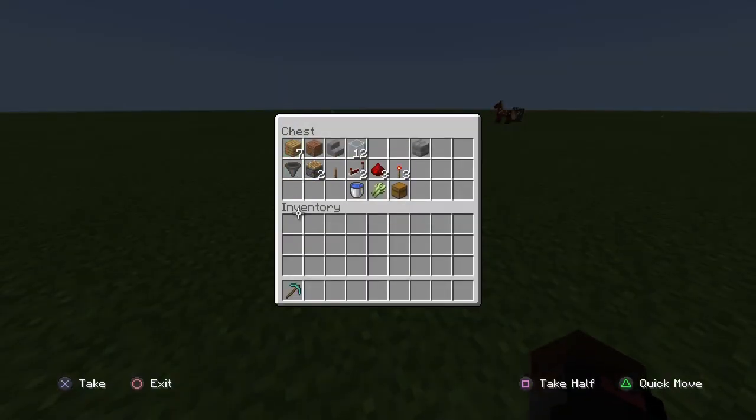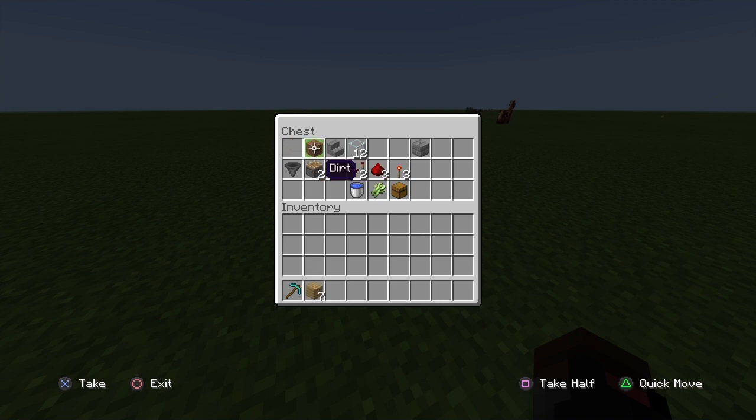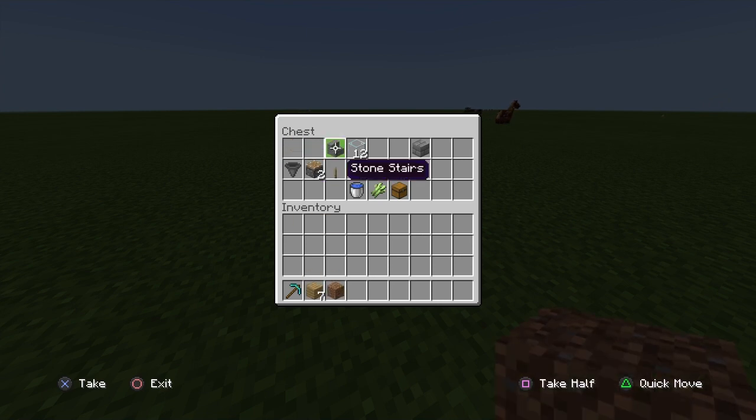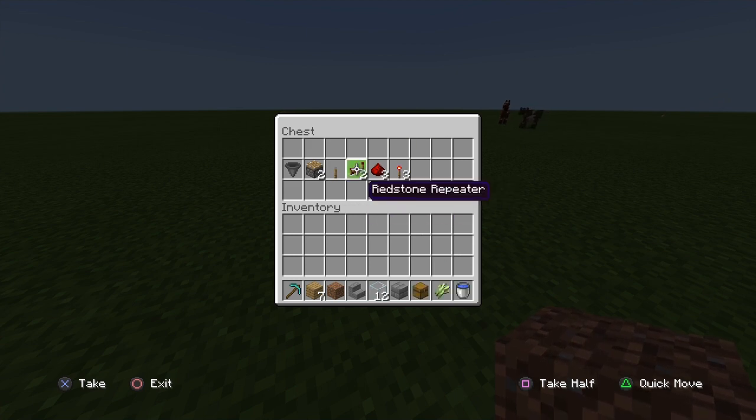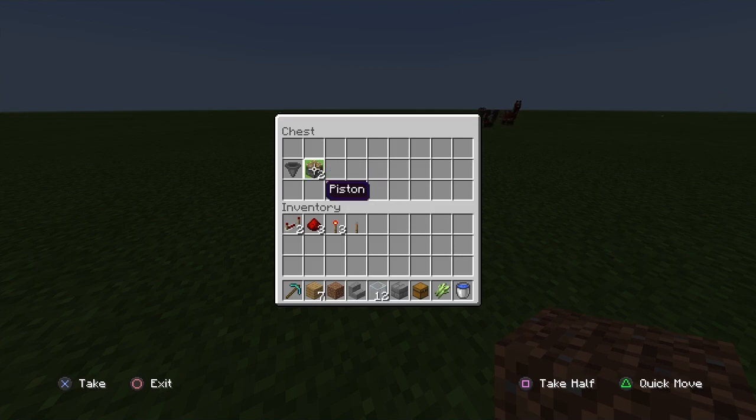So yeah, this is what you're going to need. You're going to need seven blocks of your choice, dirt — well, that's just a holder block — stone stairs, glass, a holder block, chest, sugarcane, water, and all this redstone right here.